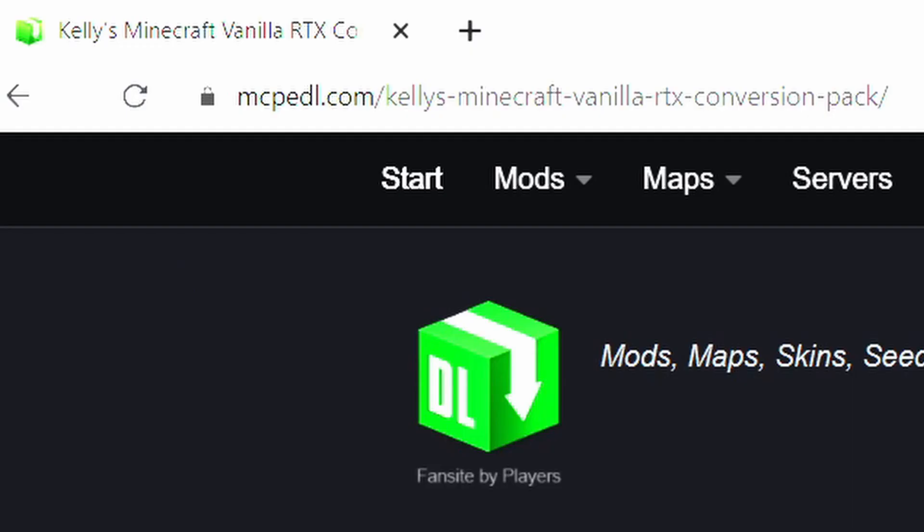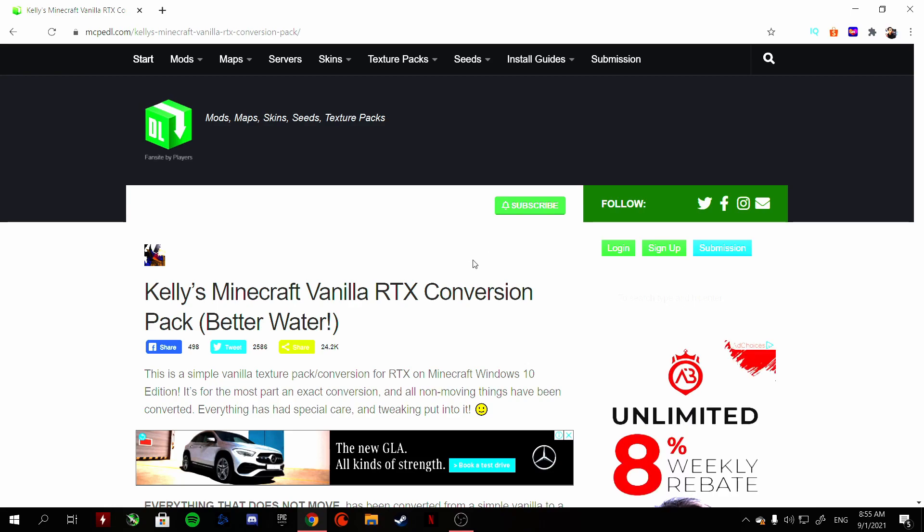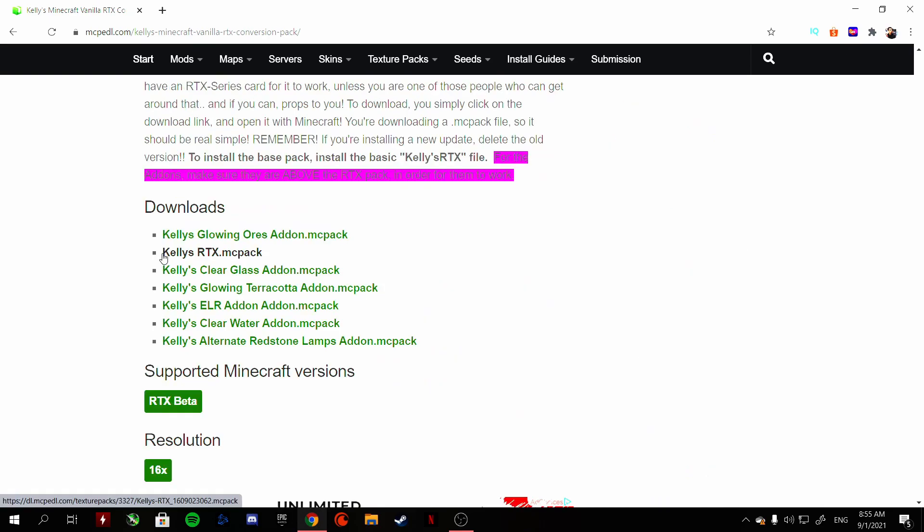Step two: download the RTX resource pack from the mcpedl.com website. You can head to the link in the description below for Kelly's RTX resource pack. All RTX resource packs on this website have the same steps. Scroll down until you find the download links — the first one is Kelly's RTX pack, next is the glowing or spec pack, and next is the glowing terracotta add-on pack. These are the three main ones I use.